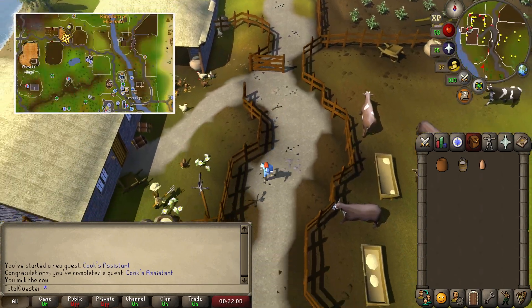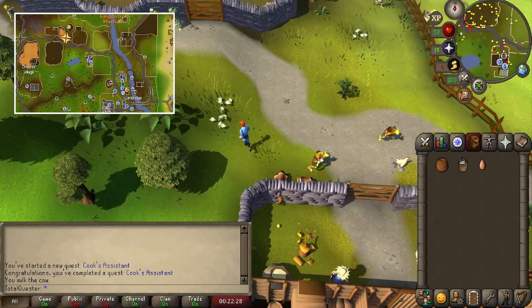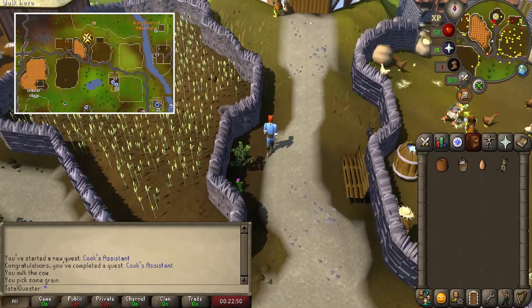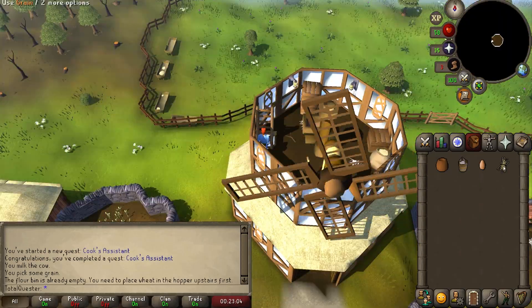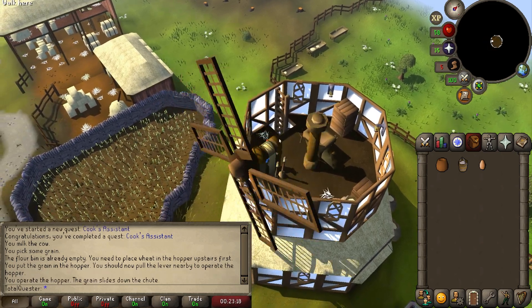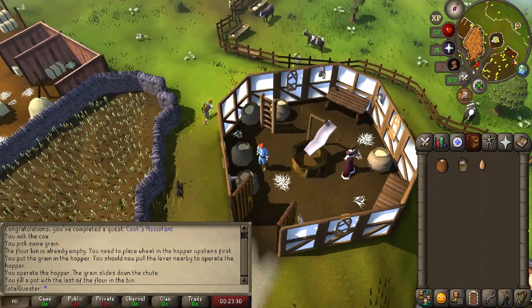Now exit the farm and run south before going west across the bridge and continuing west until you find a large farm-like area filled with wheat. Go inside and take some wheat, before then going back out and running north into the mill. Once inside, climb up the ladder twice to reach the top and use your wheat on the hopper. Once it's in, find the hopper controls just a little bit south and choose to operate them, before going all the way back down to the bottom floor, providing you with a pot of flour.